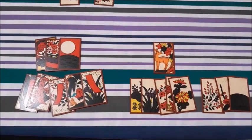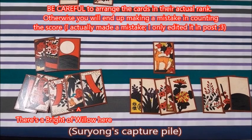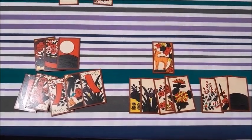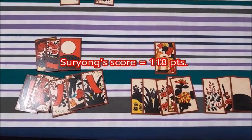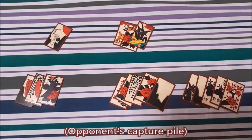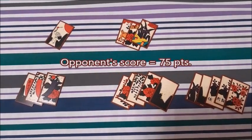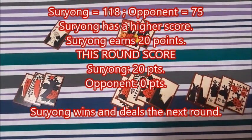The points in each card are also the same as in Bakapana. Note that the card points of willow cards are determined by their actual rank instead of being treated as ribbon cards. The player with a higher card score earns 20 points and deals the next round. So let's count the scores: 4×20=80, 1×10=10, 4×5=20, 8×1=8. 80+10+20+8=118, so my score is 118 points. 1×20=20, 3×10=30, 3×5=15, 10×1=10. 20+30+15+10=75, so the opponent's score is 75 points. The winner of the round is me.